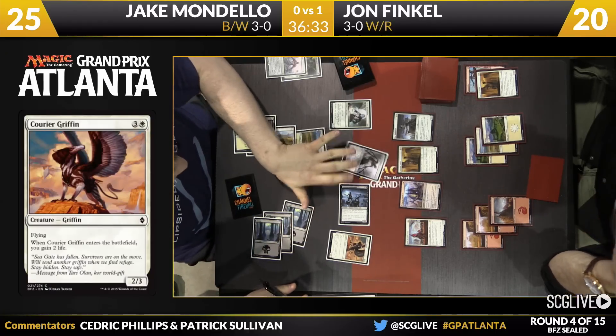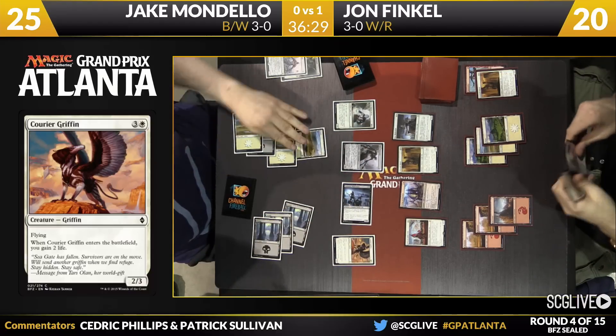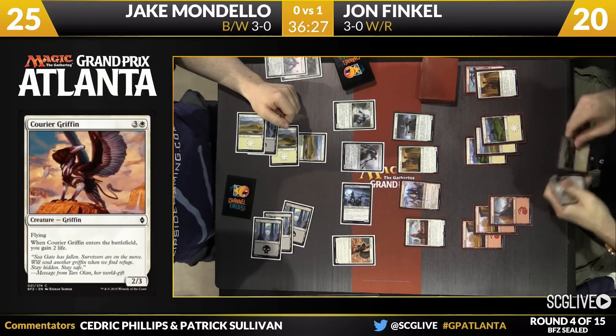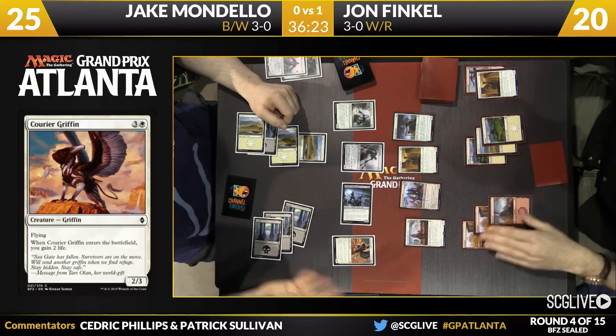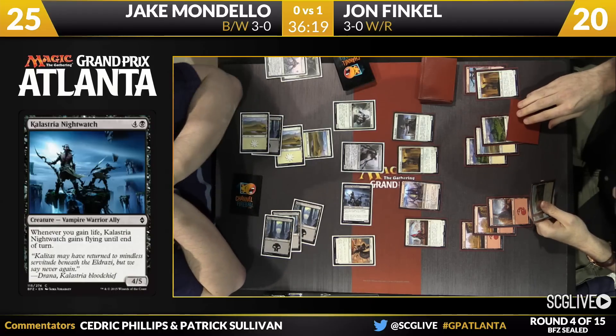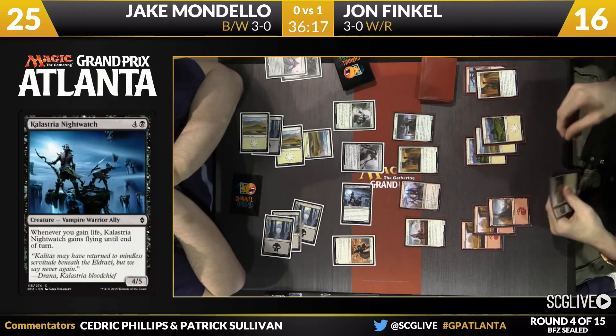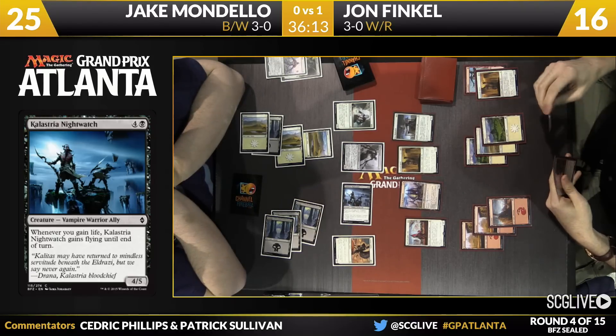He's also got Stonehaven Medic — a combo with things that ask if you've gained life or not. That's the black-white archetype. It is a life-gain deck. And now Mondello's going to try to go on the offensive. He's got some big bodies out on defense, now he wants to try to close this game out, and he's got life to be gained.